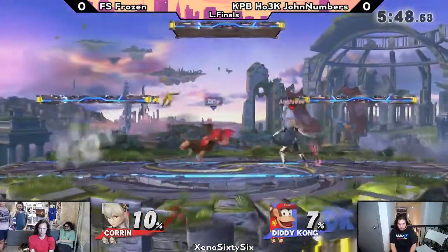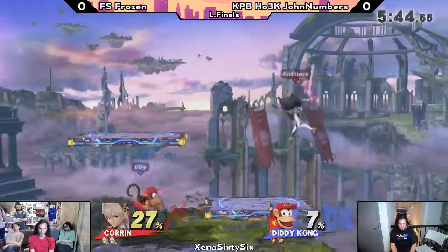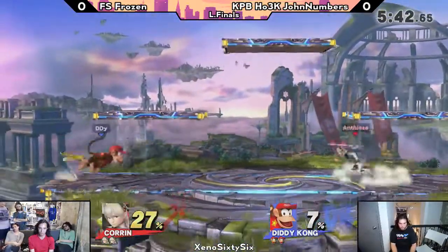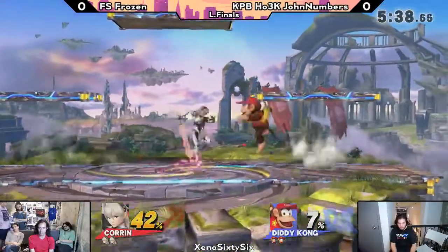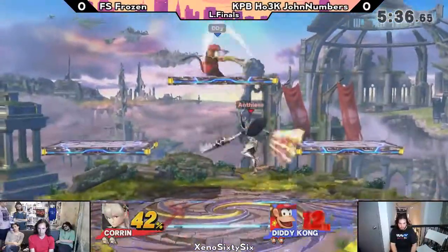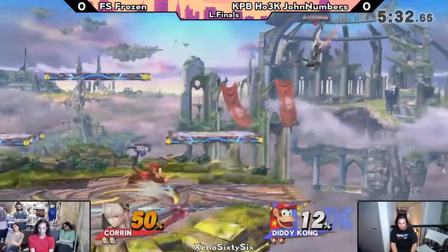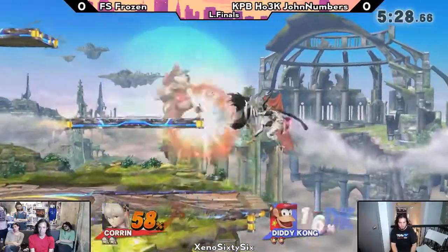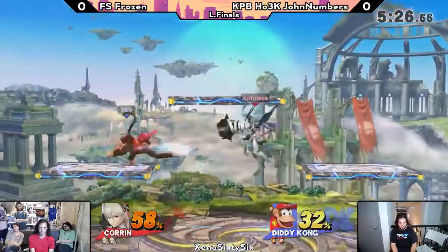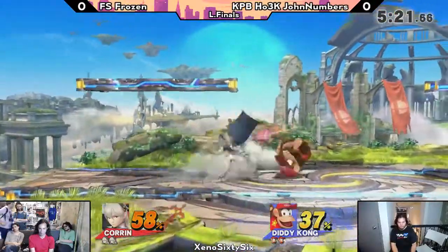And this is Angel against Frozen. Angel won this matchup on Winterside today. This is actually the third Diddy-Corrin matchup we've seen. We saw Frozen beat Dil and then lose to Angel. And now we're seeing Angel and Frozen once again here in Losers' Finals. Last time it was pretty close. Frozen is just so good at getting those comebacks. Let's see if he will manage to do it again here.